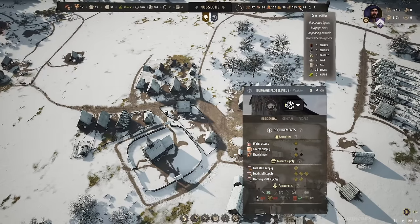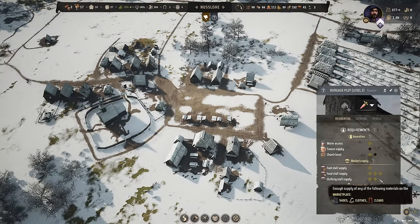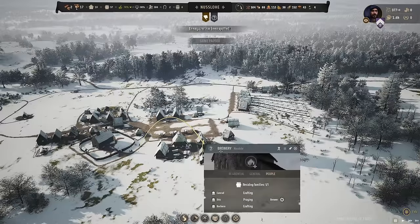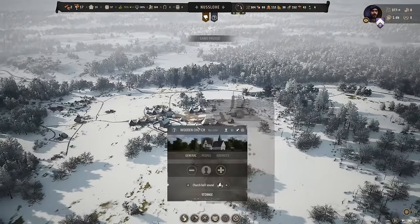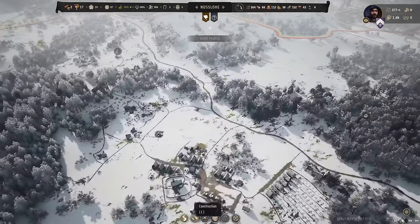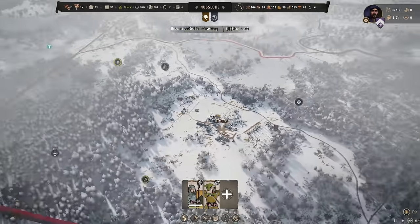Our cobbler — how well is he doing? We have 38 shoes, so everybody should pretty much have both their clothing stall needs met. Somebody has just recently moved into our brewery, so they should start making ale pretty soon, and then all their tavern supply will be met. So the only thing we'll be missing is that next church level. And a band of raiders has been seen — luckily we just got that archer militia built.